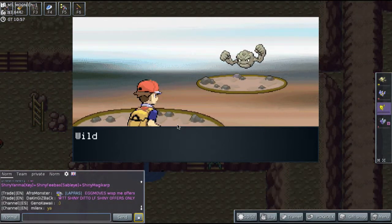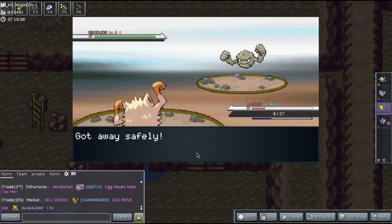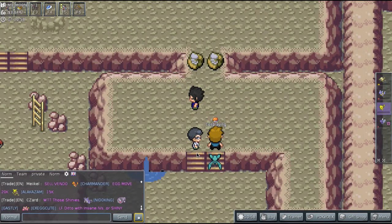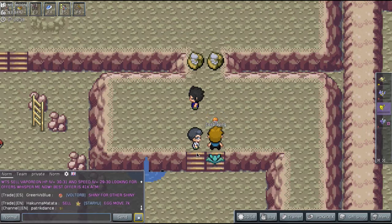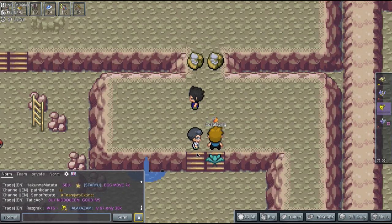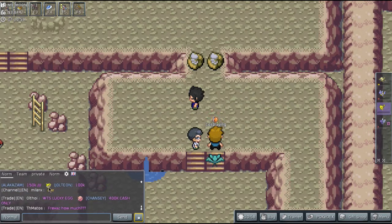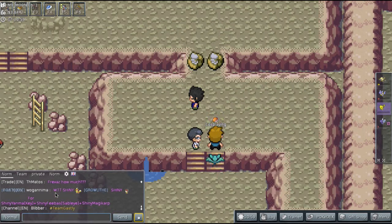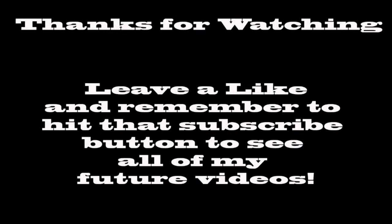I'm going to end this video here after we get out of this fight with this Geodude — I'm going to run. Alright guys, you gotta tell me: which fossil do you want me to pick? The one on the left or the one on the right? Do you want me to pick Kabuto, or do you want me to pick Omanyte? It's Omanyte and Kabuto — let me know in the comment section down below. And throw a like for that epic battle against Super Nerd Miguel! You guys have a great night — or a great day, whenever you're watching this. This has been Mr. Best Kept Secret, signing off. See you later YouTube!